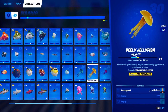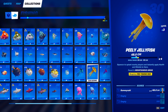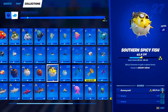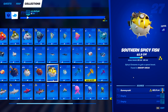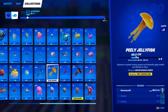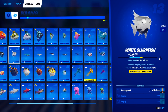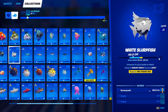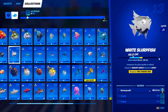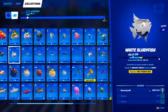Some of these fish actually have requirements for where you can catch them. For example, the Peely jellyfish can only be caught in mountainous areas and also requires a pro fishing rod. Some others have lighter requirements like just being caught in a swamp area. Some have double requirements like this one, and some even have triple requirements — like the white slurpfish, which needs a pro fishing rod, swamp areas, and nighttime. These are the harder ones to catch, so I'll be breaking them down fully.